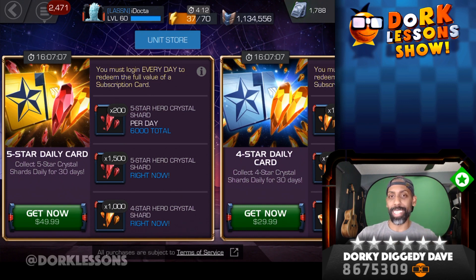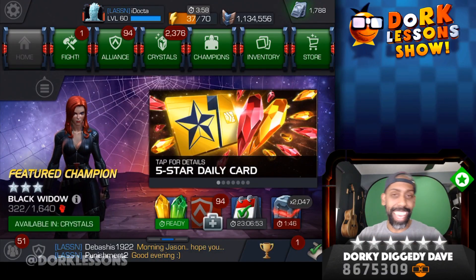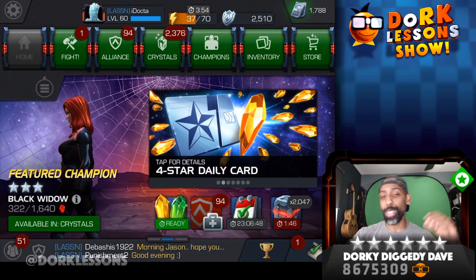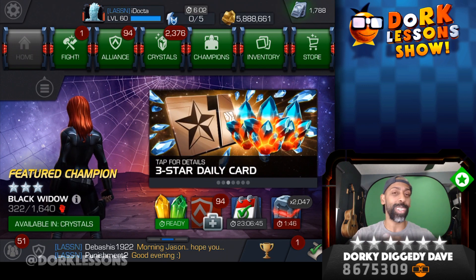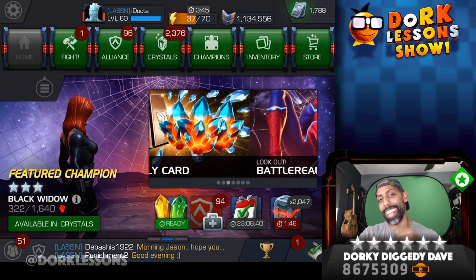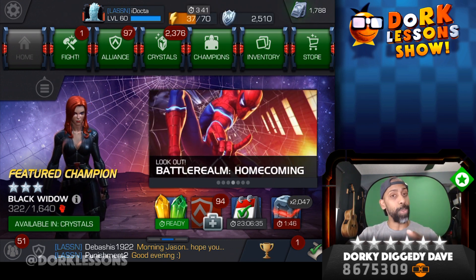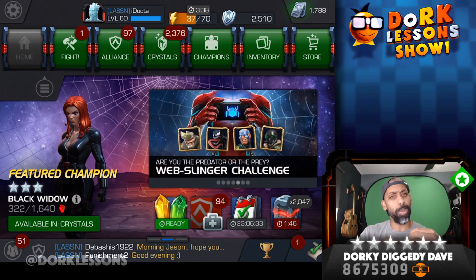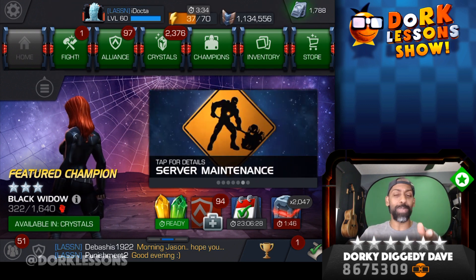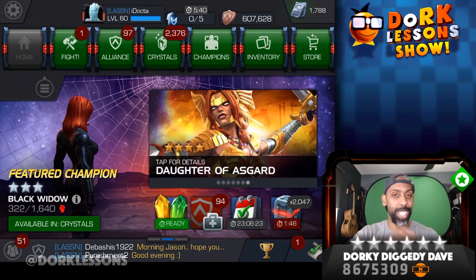As for my opinion, I do think that they're good deals. Once again, this is Dorky Diggity Dave. You just watched my thoughts on the deal that just came out, which are the card deals for the 4-star, 5-star, and the 3-star shards. If you liked the video — and I hope that you did — go ahead and click subscribe, click like, leave a comment. Let me have a comment about what you think about this thing: did you buy one, did you think about buying one, are you more likely or less likely to buy one now? Share it with your friends, share it with your mama — all that stuff helps me out. And remember, stay dorky, and I'll catch you on the flip.